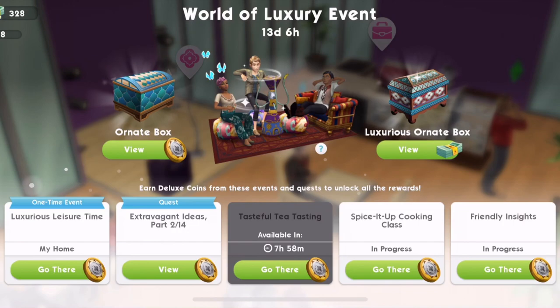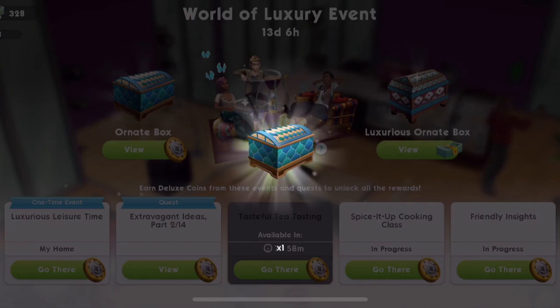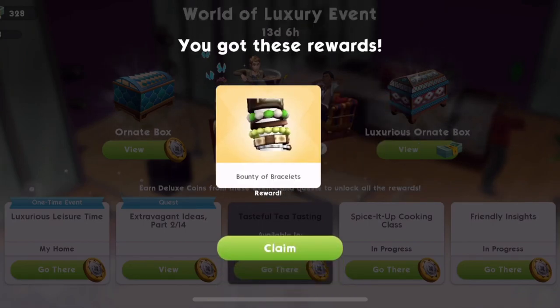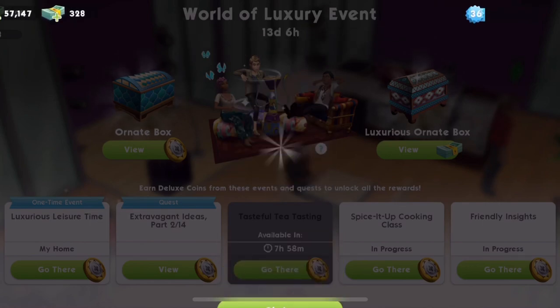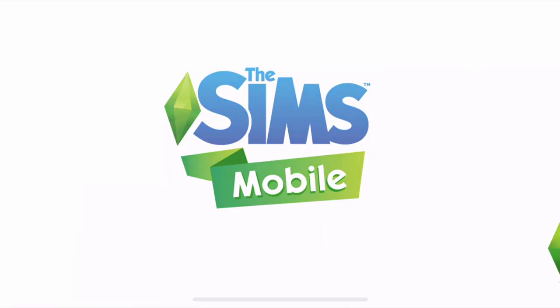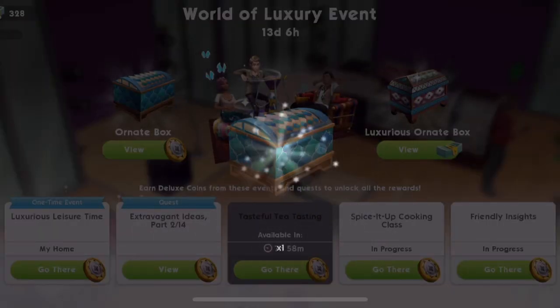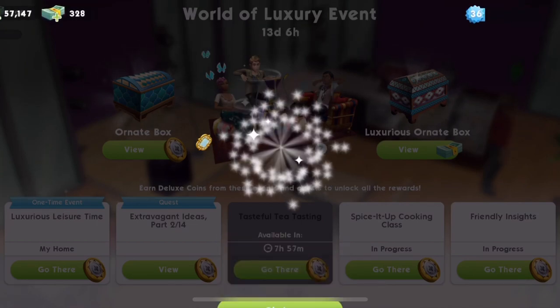So let's open one. We've got 108 coins, so we could open two. I like those bracelets - I'm pleased with that. Let's claim them and then open one more to see what else we get. Hopefully it's not the same thing. A luxuriously elegant mirror - okay, I'm pleased with that.